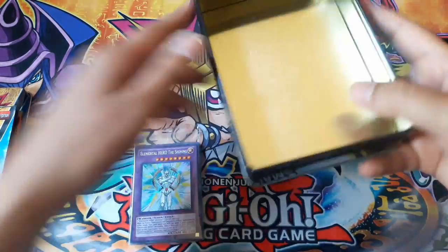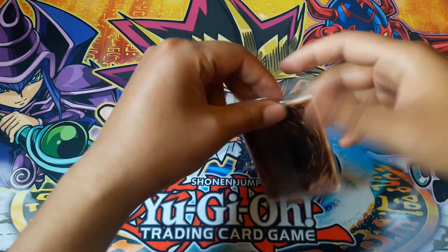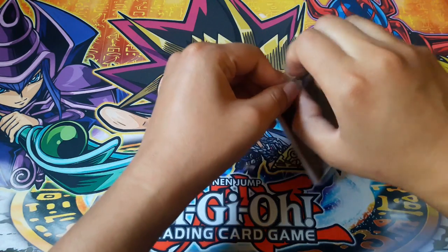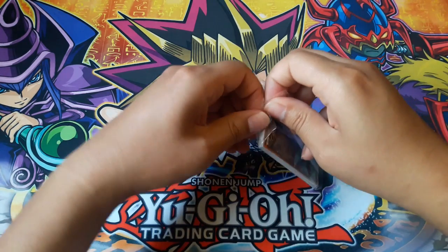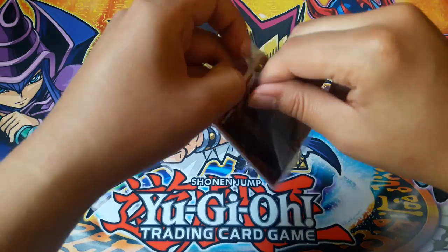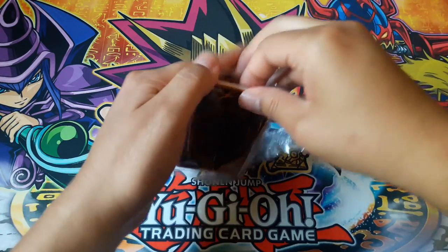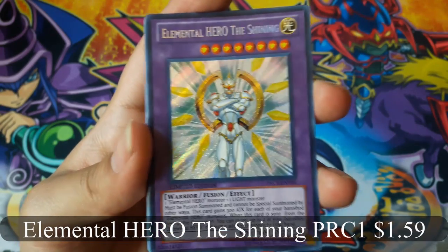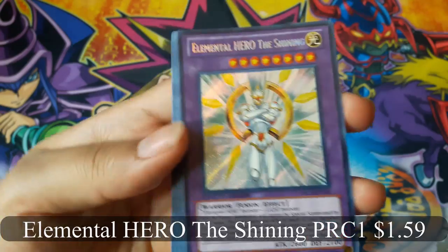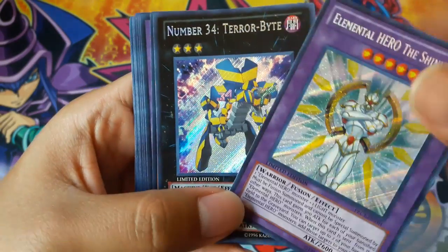The tin is kind of small. The two guaranteed cards are Elemental Hero The Shining — that's pretty cool — and Number 43 Terabyte.